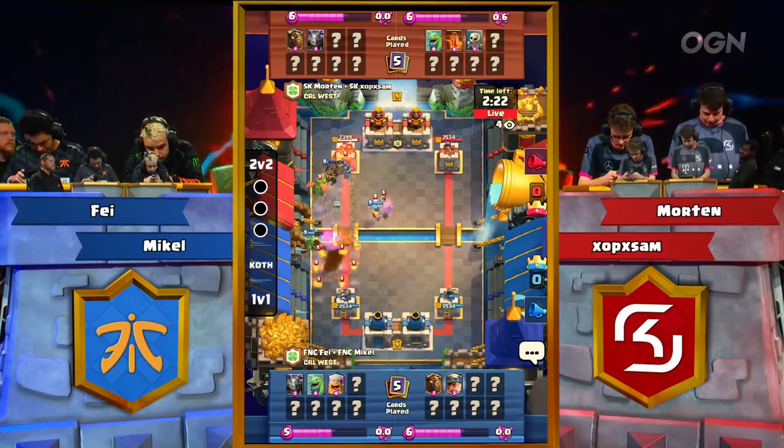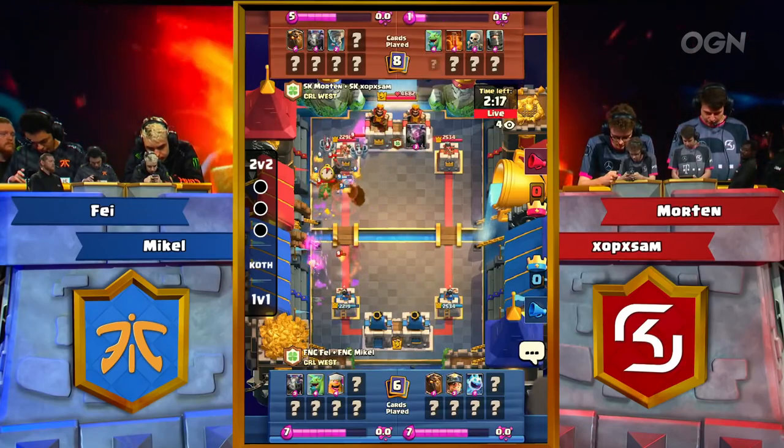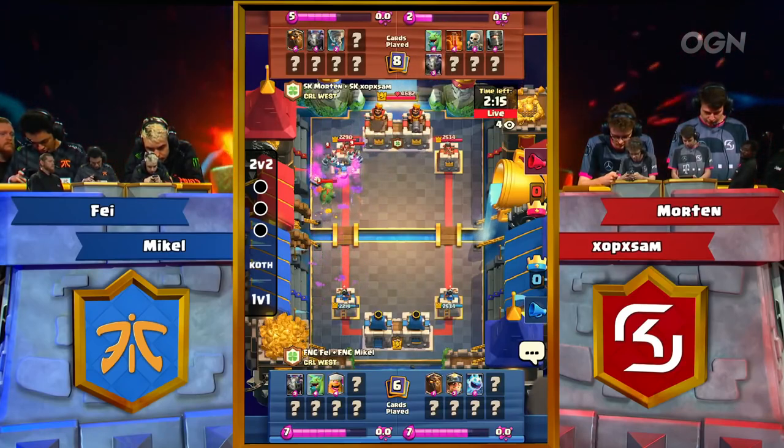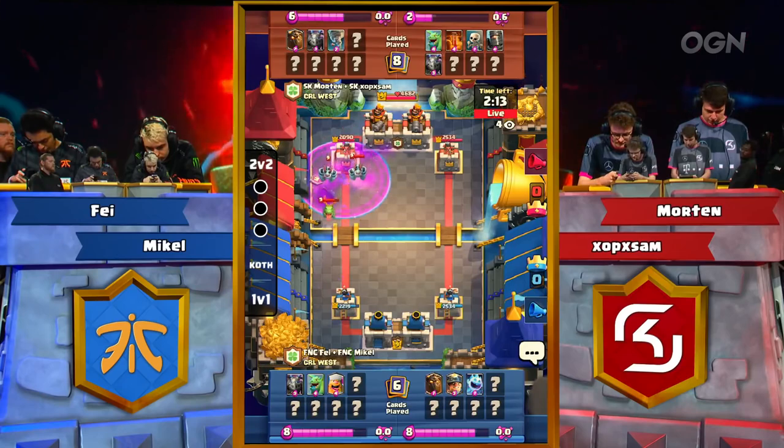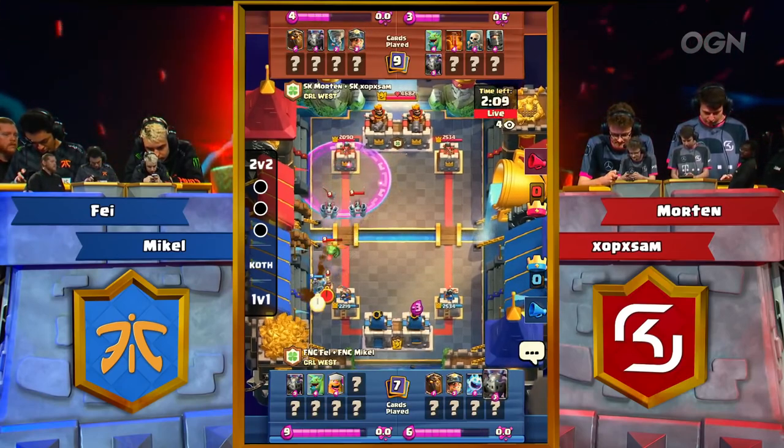Lumberjack sneaks in, picked up by the Skeletons on the inside. Miner decently timed but placed in the unsafe position. Early King Tower activation for this 2v2 save, and the Lumberjack gets on the tower. Very nice exchange there for Fnatic, but they've got a lot to defend against.